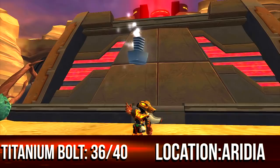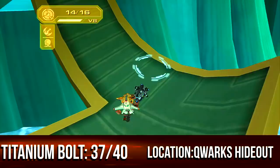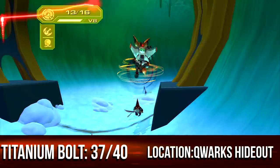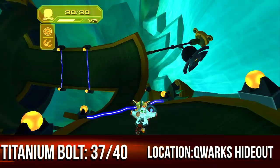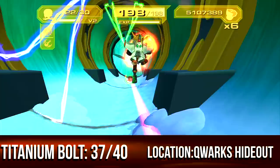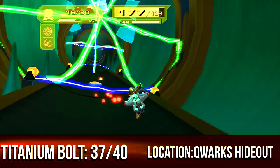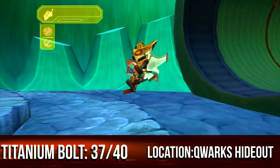On Qwark's Hideout, there's this path with all these lightning rays flying at you — really annoying and gave me a headache with all the spinning colors. The bolt is actually at the start when you head up the first ramp — you can fly right off onto the one that's staring directly at you. I also showed getting the PDA here, which is useful for Dr. Nefarious fights but costs 10 times the price.